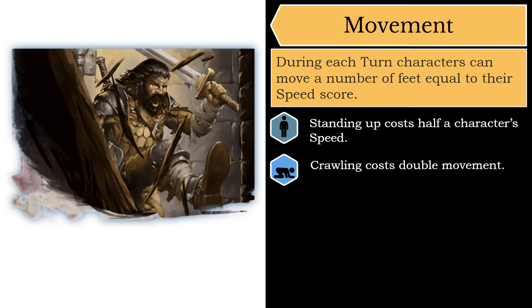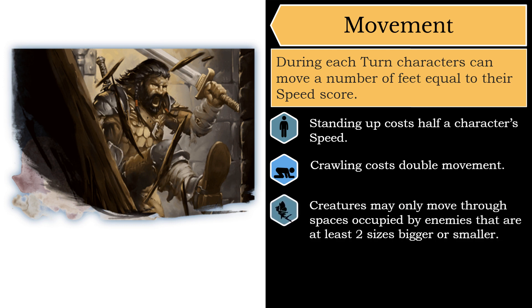You are allowed to move through the space of non-hostile creatures, treating their spaces as difficult terrain when you do so, but may only move through the space of a hostile larger creature if you are at least two size categories larger or two size categories smaller than that enemy creature. A medium-sized creature could walk through the same space as a size tiny pixie or a size huge hill giant, and possibly provoke an opportunity attack while doing so, but could not walk through the space of a small-sized kobold or a size large minotaur. A size small halfling, on the other hand, could move through the space of that minotaur because it is size small — two size categories smaller than the size large minotaur. Keep in mind that while you can move through the space of another creature, you cannot end your turn in another creature's space.